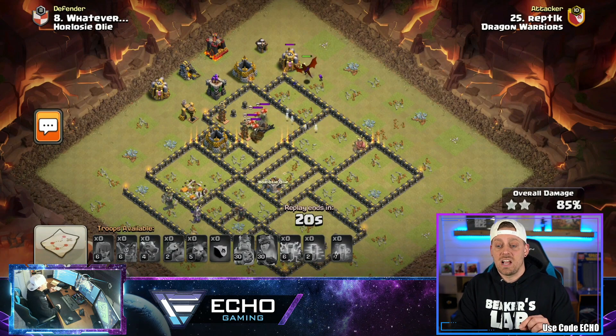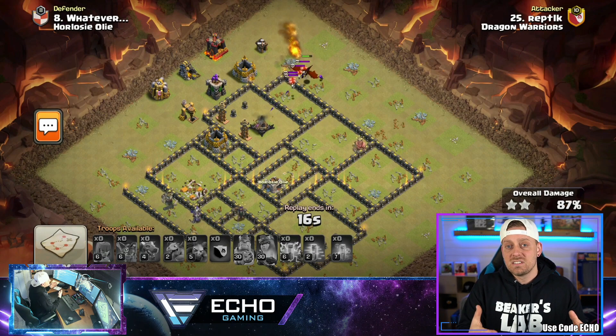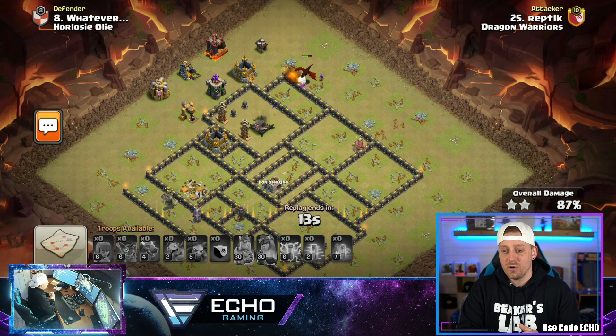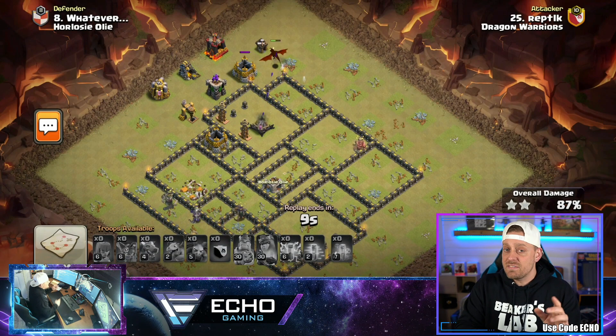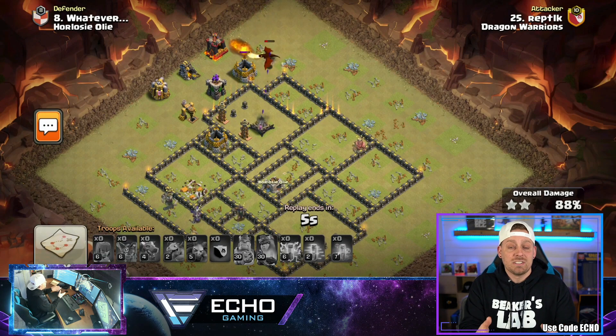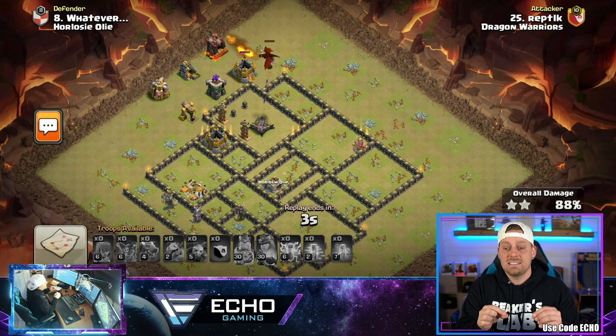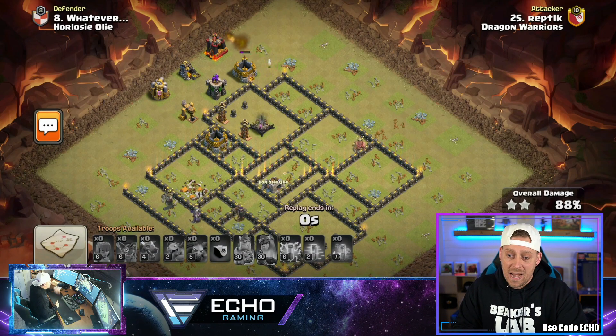This is a great design that can really give you a head start when you're in those wars, trying to defend in that clutch war. Remember, the more defenses your base has — even if it does get 3-starred after 5 hits — that's 5 different hits that the opponents had to waste on your base, which is a great tactic for winning wars. So this one did not go down to dragons. It's time to go look at a Town Hall 10.